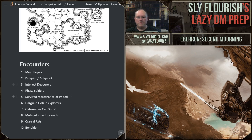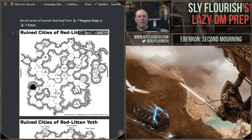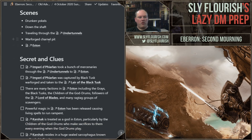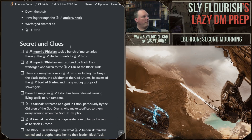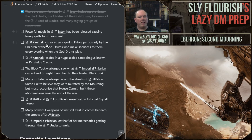They carved through the tunnels, made their way through the city, went down the shaft, got to the charnel pit, and did not yet reach Esten. They have just started facing the Black Tusk Warforged werewolves. Secret-wise, they did learn that Imperial Devil Throne took mercenaries through the tunnels to Esten. They learned there are many factions in Esten — the Greys, the Black Tusk, the Children of the God Drums, followers of the Lord of Blades, and many ragtag groups. They learned many mutated Warforged roam the streets of Esten.